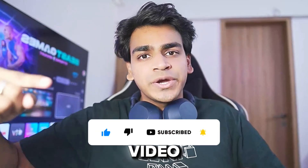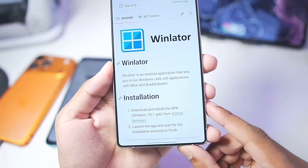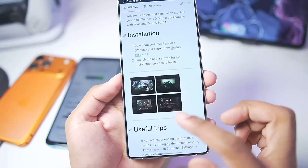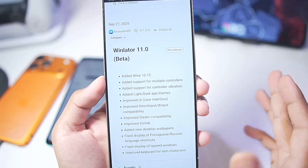Let's jump right into today's video. Winlater is an open source Windows emulator for Android which runs using Wine, but it has various versions. So right here is the official Winlater Android by BrunoDev, but we won't be using this version of Winlater 11 which was released recently.